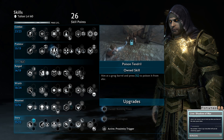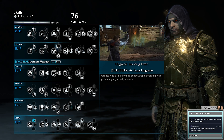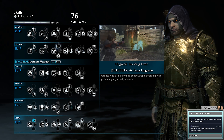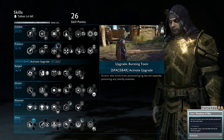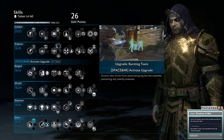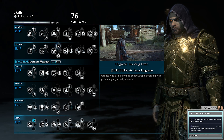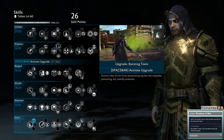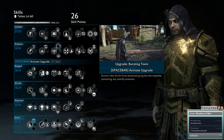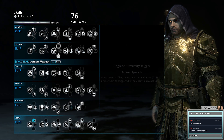Then we have Poison Tendril. I use Proximity Trigger, but you could use Bursting Toxin to start spreading that chaos. It used to be that all your poison damage would make them explode, but now after the monolith change it's just when they drink from the barrel. So this could be a way to start the fight, get a few of them exploding and spreading the poison. It's all down to Bursting Toxin or Proximity Trigger depending on how you want to play.